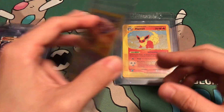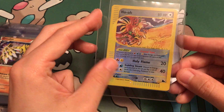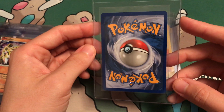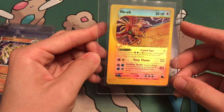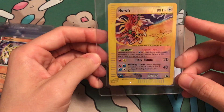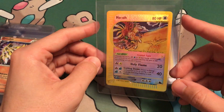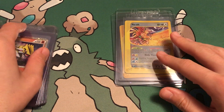Alright, moving right along. We got a Crystal Ho-Oh. There's very, very light scratches on the front — that's the only thing I see knocking this to a 9. But besides that, this card is perfect. I'm aiming for the 10. Hopefully I get a generous grader and they don't dock me for these very light scratches. Beautiful card — hoping that gets a 10 for sure.